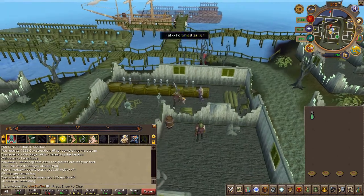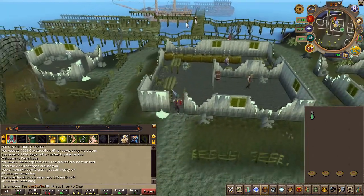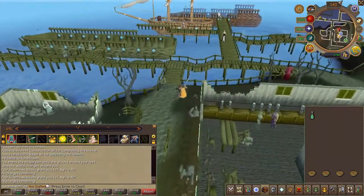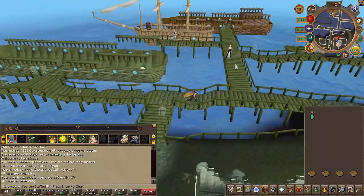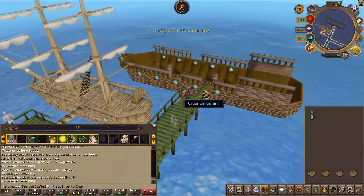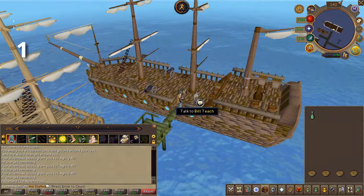After the conversation, head directly east into the large ship. Cross the plank and speak to Bill. Choose the first chat option.